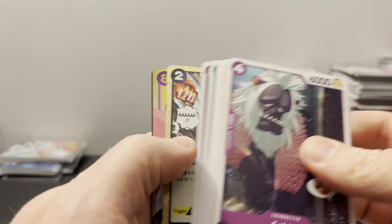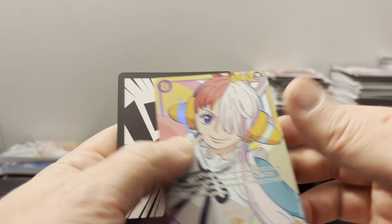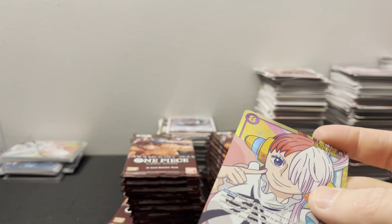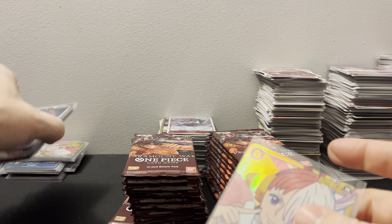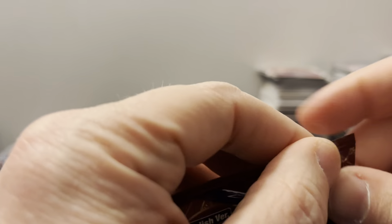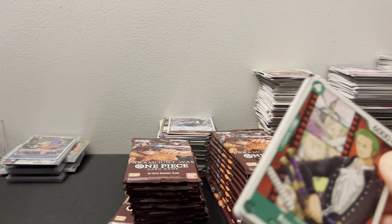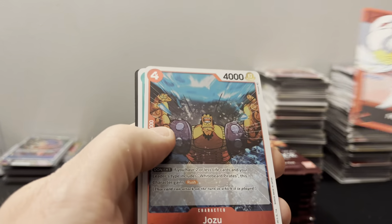It looks like we have a secret right off the bat — that's crazy. Nice — Uta. And we don't have a secret of Kuzan yet, do we? That's kind of weird. He's the other one I believe, but we did get a super of him.